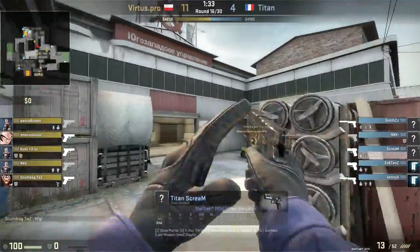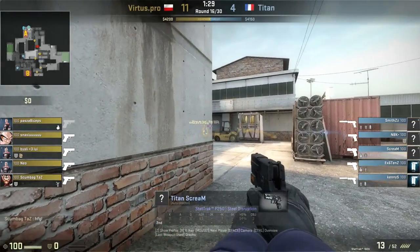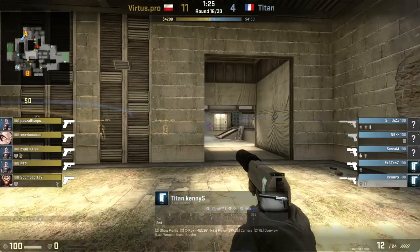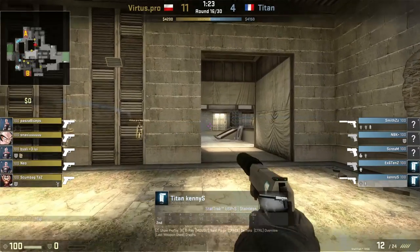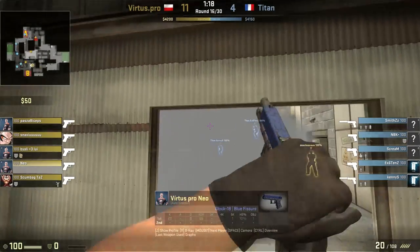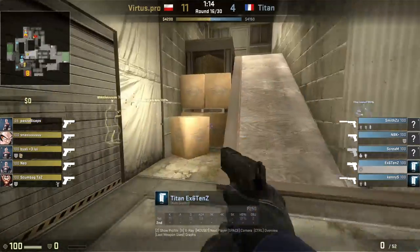Virtus.pro versus Titan. I'm just going to let the auto-director run here. I think it might be the first Strat Talk on the map de_cache. Not really a map where there's a lot of strategy — more tactics on this map — but there actually is a strategy that went on here in the pistol round in the second half. So watch closely what Virtus.pro does with the information that they have.